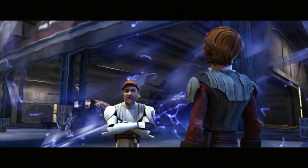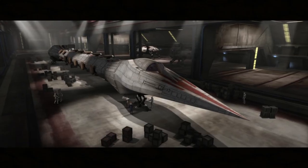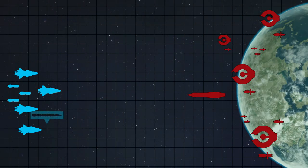Obi-Wan reveals to Anakin that he has brought with him a new, state-of-the-art stealth ship. However, it is not to be used to fight the blockade itself. Anakin is sent on a relief mission to the planet, joined by Admiral Yularen, who has identified the presumed dead Admiral Trench as the leader of the blockade.